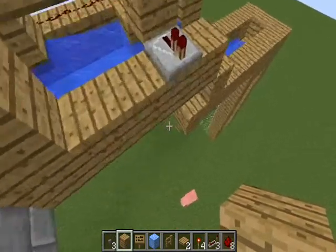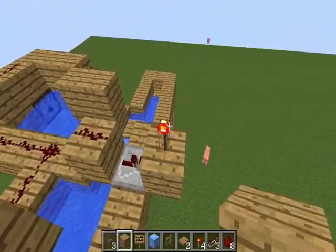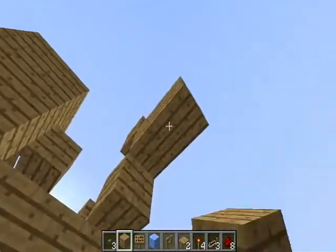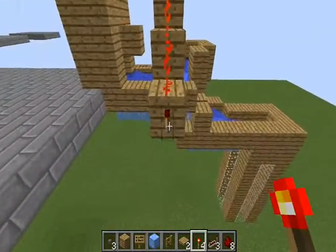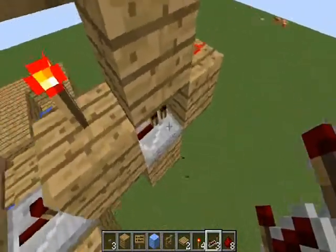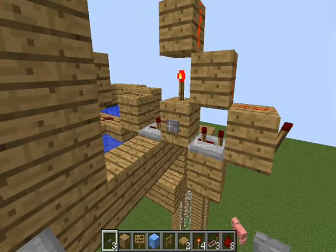Next we want to build a one-tick pulsar. To do that, stick a block in front of this repeater, a torch on top of that block, a block above that torch, and redstone dust on top of that block. Then next to the torch, stick another block and redstone dust on top, go across one and down one, stick a redstone dust on top, and at the end stick a torch. Then underneath this little area where the gap is, build out to the middle block and stick a three-tick delay repeater there. Pretty much what this does is send out a one-tick pulse here where the torch is - just a quick blink.